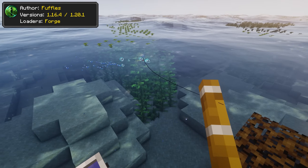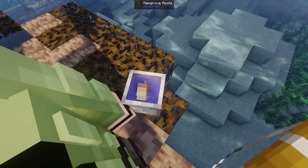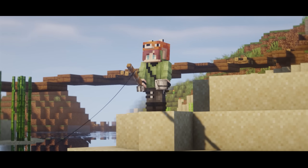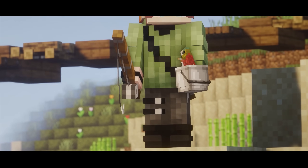If you would like to catch living fish — maybe for decoration on a farm — then Tactical Fishing is well suited for the mission. The mod makes it possible to easily capture fish in a bucket. All you've got to do is hold the bucket in your offhand and the fish will slip right in as soon as you catch it.